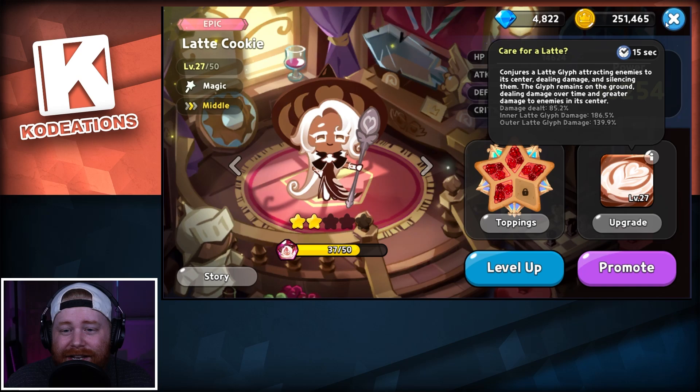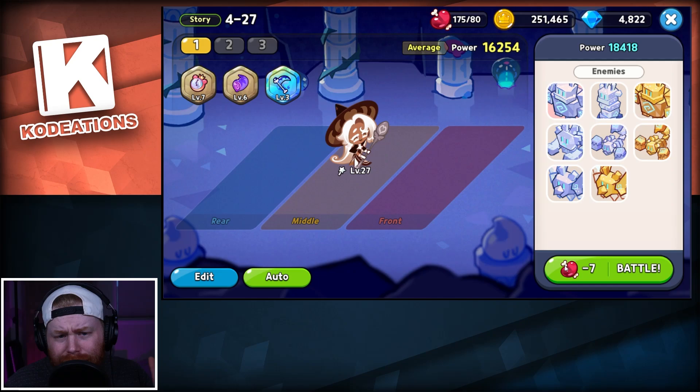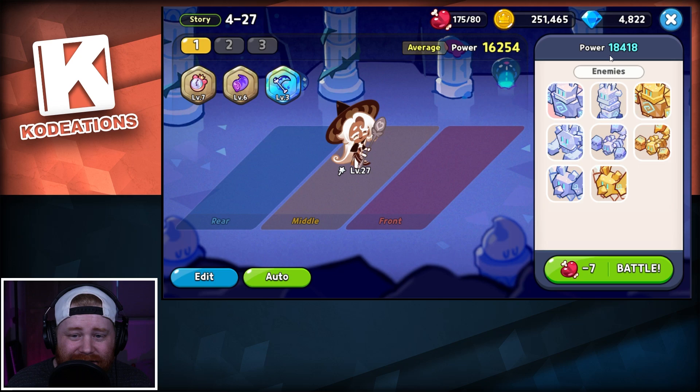We've explained the two individual skills. Let's hop into some combat. I'm going to use this node since it's probably one of the highest ones I can clear with just Latte cookie solo — she's level 27. I ran out of experience jellies and skill powder so I couldn't get her to a true apples-to-apples comparison, but this at least gives you a breakdown of how the skills differ.